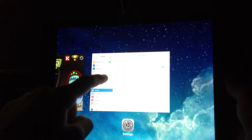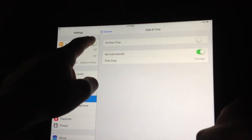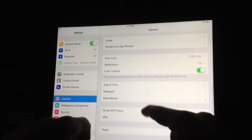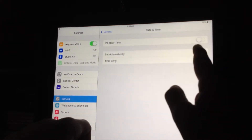So you're going to double click your home button and go to settings. Now that you're at settings, you have to turn airplane mode on. I already have it on because I'm doing this video. You're going to go to general settings, go to date and time, and turn it off.